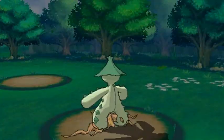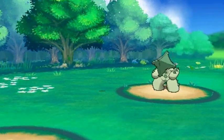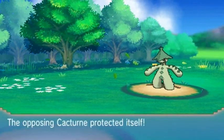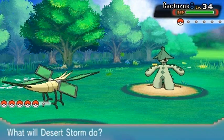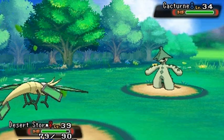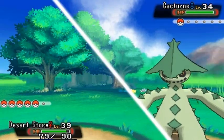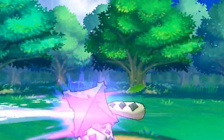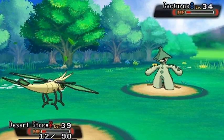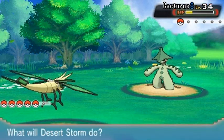Look at this Cacturne — looks like a scarecrow to me. We're going to get hurt right here and yeah, we do get hurt. Let's go Fly attack again. In this game you don't necessarily need Fly for flying per se. Look at that — super effective but we're still going to get hurt a little, and here comes a little payback.